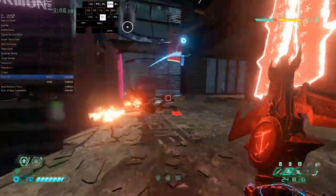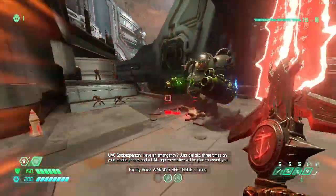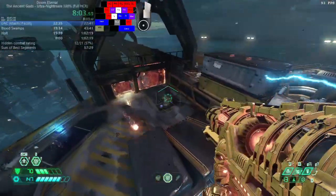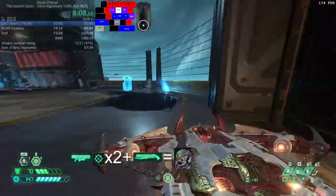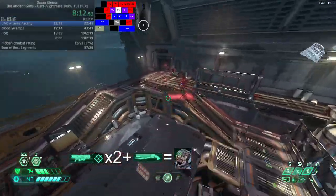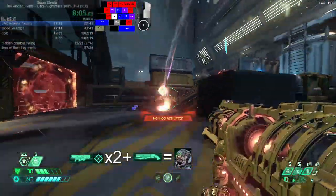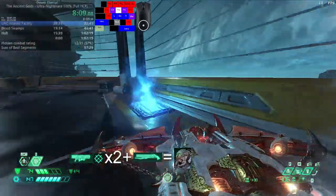In tough situations, don't be afraid to use a Crucible on these fat heavies. Let's talk about specific ways to kill each individually. Cybermancubi take extra damage from Blood Punch. When talking about non-Blood Punch ways, there's just one I'd recommend: two Lock on Bursts and a super shotgun shot. It's relatively fast but takes a lot of ammo.